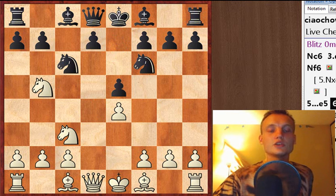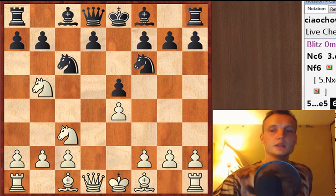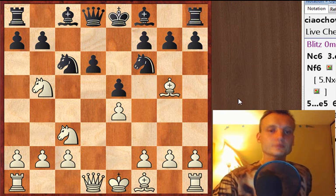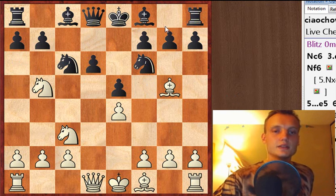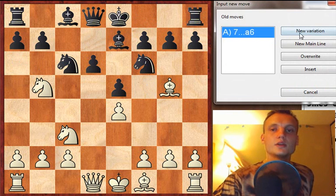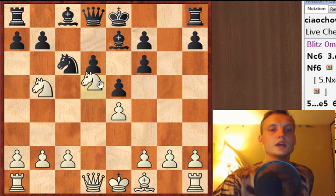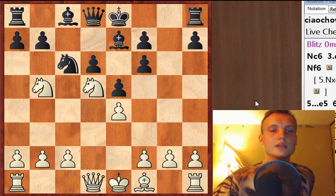Knight b5 is a natural continuation — the Knight is heading towards the d6 square. And here I played Bishop b4. D6 is really the way to go, the main line being Bishop g5. Here Black needs to get rid of that Knight on b5. If Black plays Bishop e7 right away, d6 is hanging, the Bishop cannot capture, and then the Knight is coming to d5. So this is a pretty bad situation for Black.